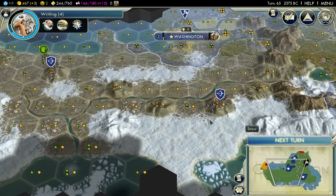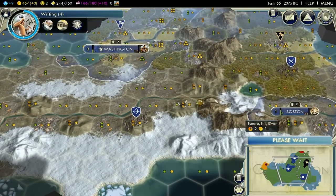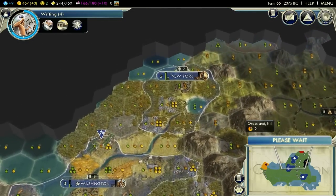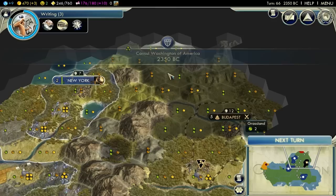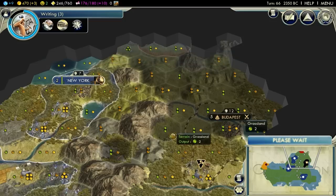I don't know if people have been guessing about what type of map I'm playing on yet. I was curious if any of you can work it out. When we have this lovely curve of land here, there's nothing to do next turn. It's because I'm fog busting instead of exploring.